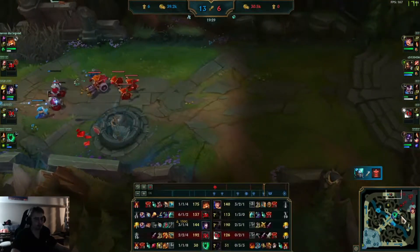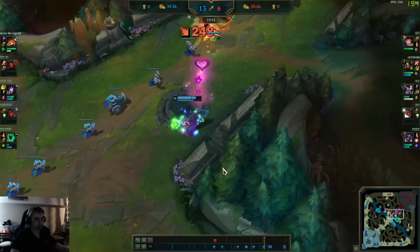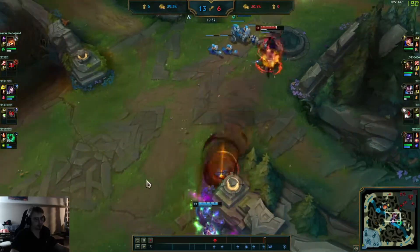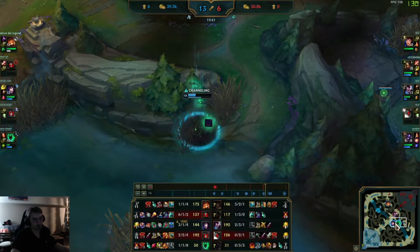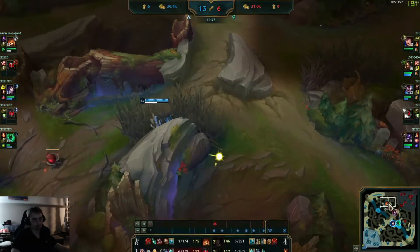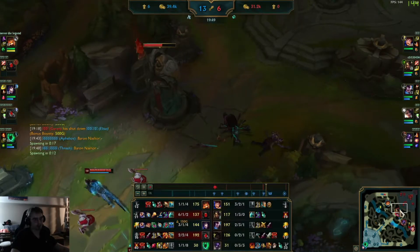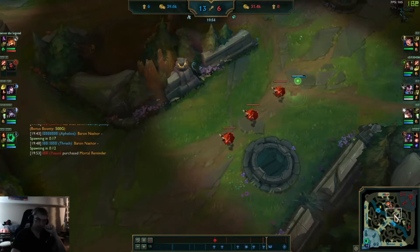They do get the top tower with minions, and obviously they can't really continue this push anymore. Ari is kind of overstaying but she gets out. We're going to see a reset from the team — a little bit of an over-commit there but it's okay, it happens. Everyone makes mistakes, even Korean Challenger players.